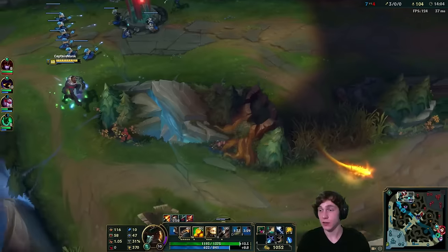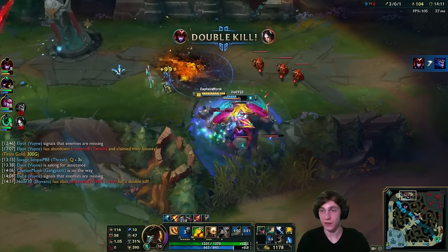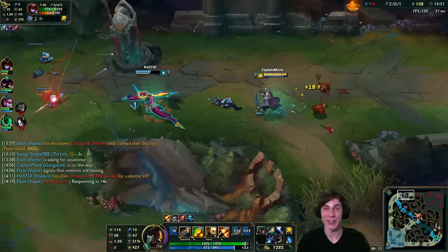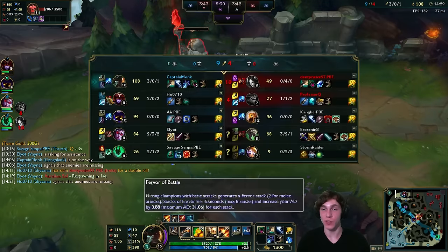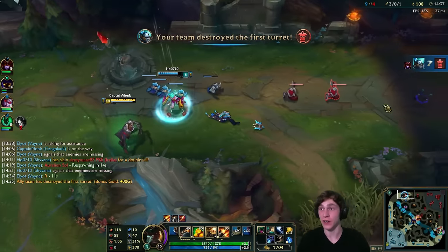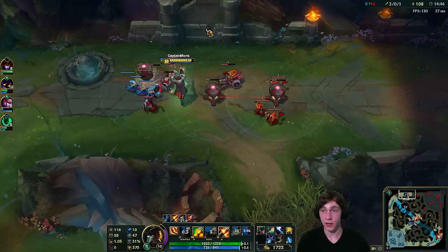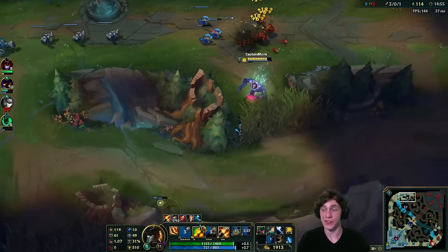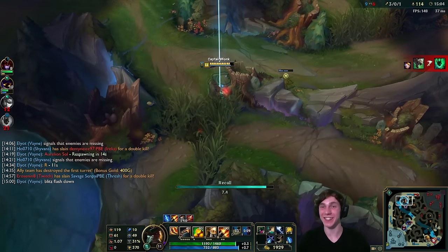Shyvana is here — let's go! Oh man, Shyvana just rips them apart, there's the double kill! Holy crap, Shyvana is so powerful — if you haven't seen my Shyvana video check it out. They buffed fervor of battle which is what she's running. And this looks like the first tower of the game — there we go, 400 bonus gold for the team, that's massive. We push the wave down. It's okay that I keep saying 'barrels' instead of powder kegs — it's just a mouthful.